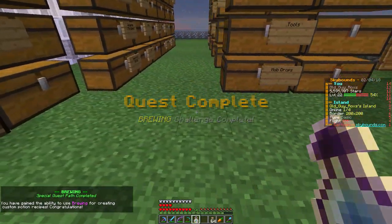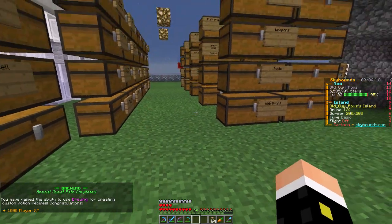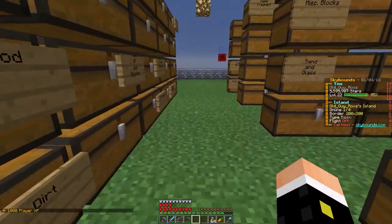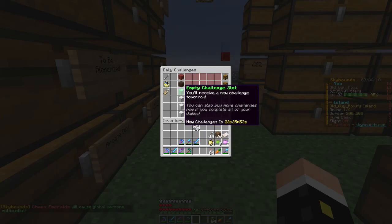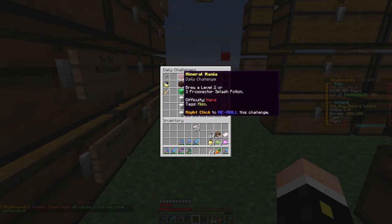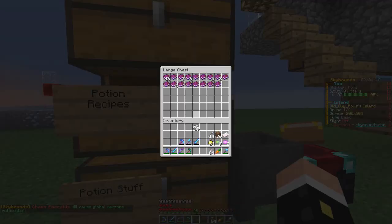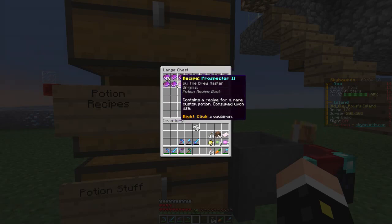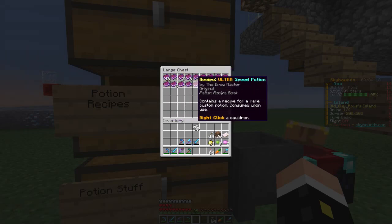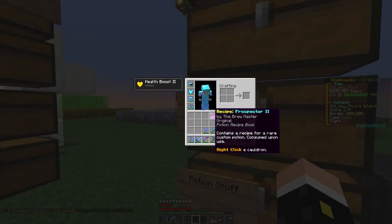Kaboom — brewing challenge complete! 95 percent — all right, good enough. Which potion did we have to brew? Level two or three prospector — I'm pretty sure we have one. Prospector two — all right, we got one of those. Let's see what it takes.